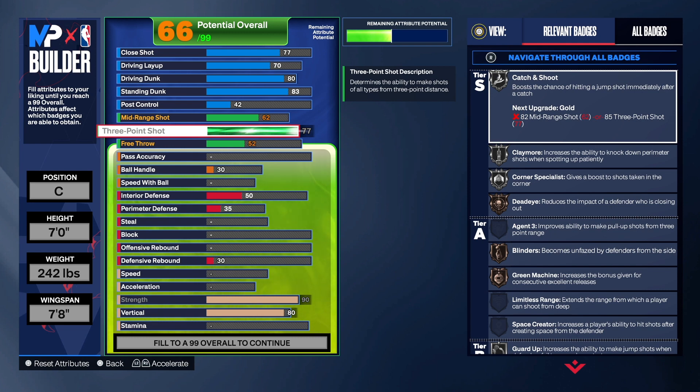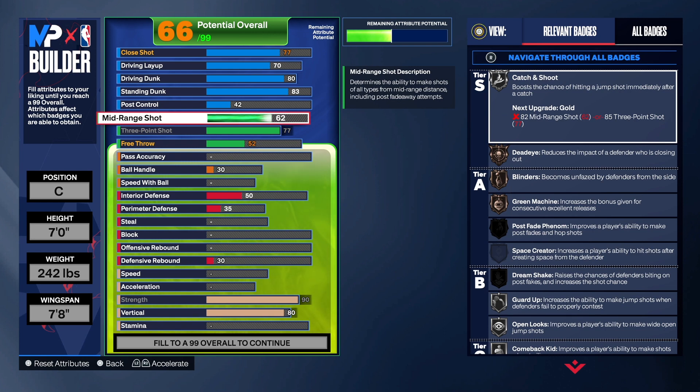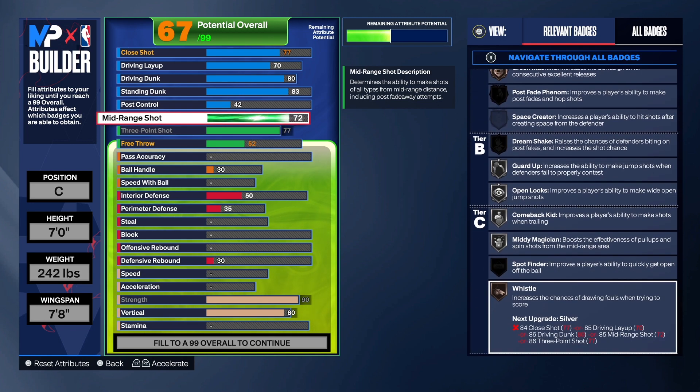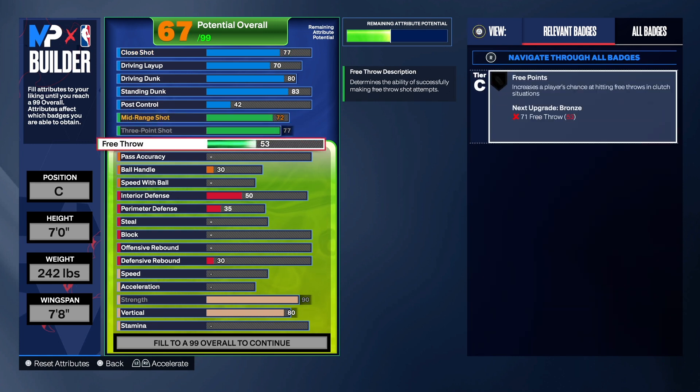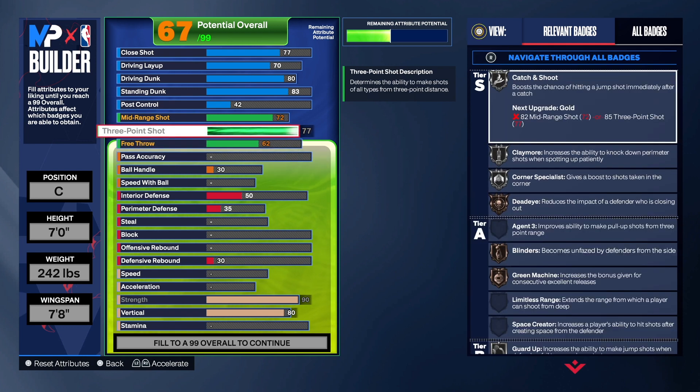This build has a 77 three-point shot. A 78 three-point shot would change the name of the build, so we left it at 77. That's pretty good for people who know their shots and are used to shooting with a lower three-point rating. I took the mid-range shot up to a 72 — you can't take that too high before it changes the name of the build. The free throw is a 62.